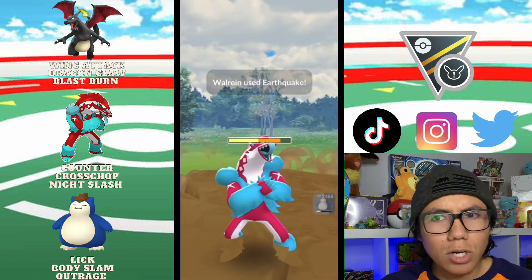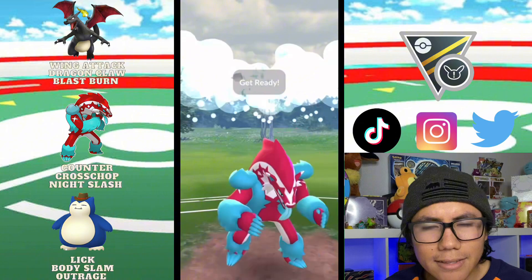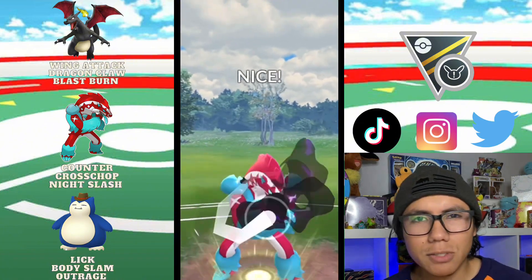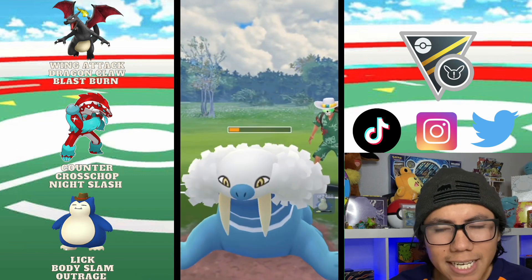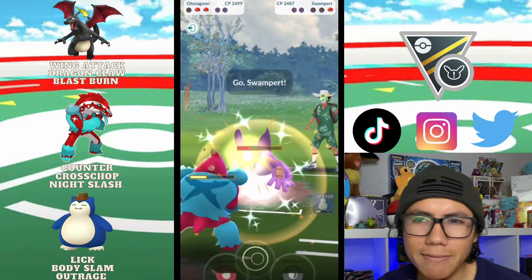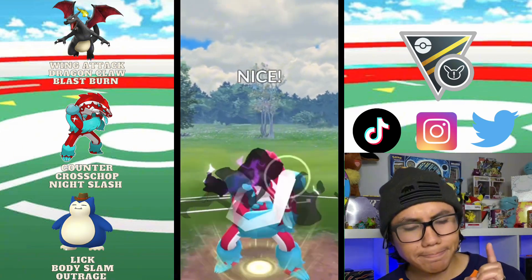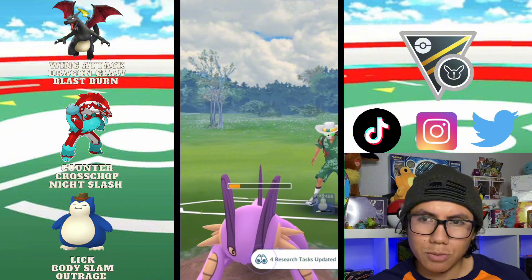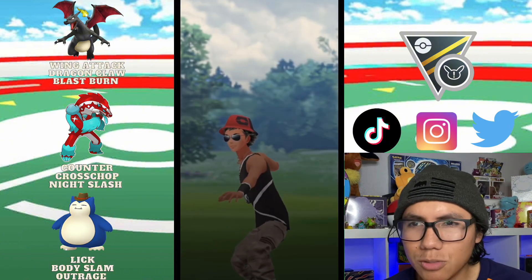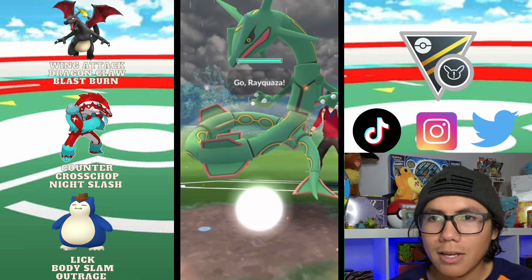My game plan is to do two Body Slams and then bait with Outrage. Right here we're going to throw Night Slash just in case we can get that buff — but even if we don't, it's all good because the Snorlax either has a Body Slam banked or is pretty close to moving. We were pretty close to a move already, so we had the energy ready.